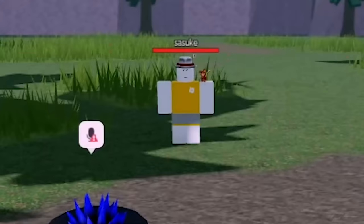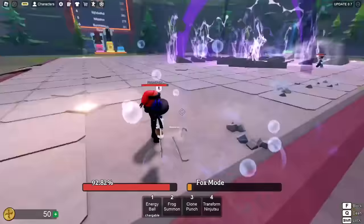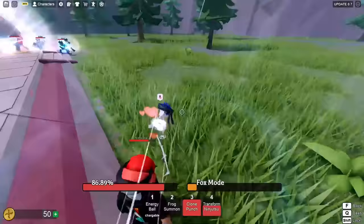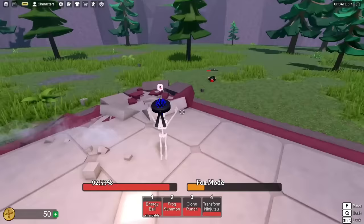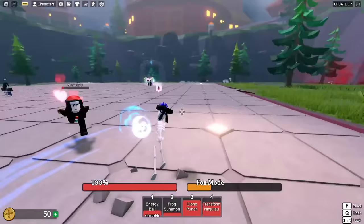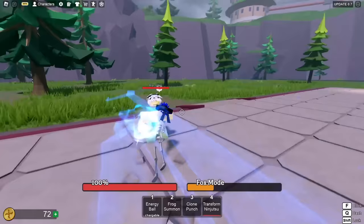Starting combat in public lobbies. One two three, clone punch, dash in, one two three, frog summon, then charge up — that combo is so simple, anybody can do it. The dodge is kind of like a substitution jutsu, which is fire. Transformation jutsu does stun him — that was just a little lag from before. Good night buddy. I'm full health and on like a four kill streak right now, I'm on fire.